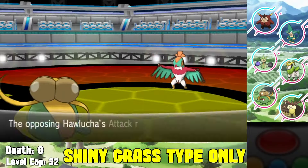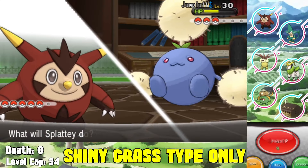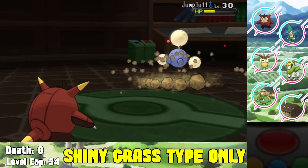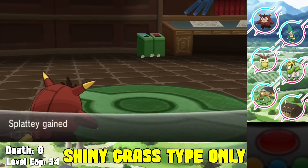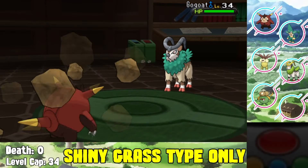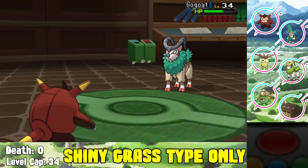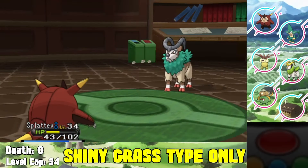Moving on to Ramos's gym - the grass gym - we're getting competition from a fellow grass type trainer. We start with Quilladin, which isn't the best Pokemon but it's one of the only ones that can do damage against his Jumpluff. We Rock Smash him twice to knock out the Jumpluff, which works out well. Gogoat comes out next - I have Eviolite on Quilladin so I'm less worried - he goes for Body Slam and Take Down. Eventually I switch out to my own Gogoat.